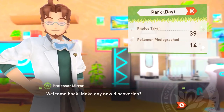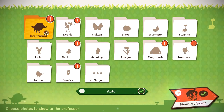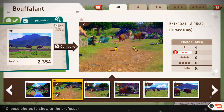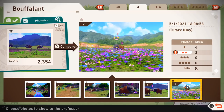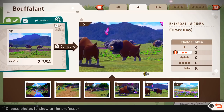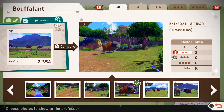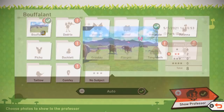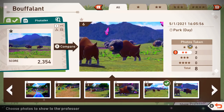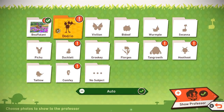Welcome back. Make any new discoveries? We took 39 photos and 14 Pokemon photographs. With the blue plant, I guess I was more of a blue plant photo than anything else. There was a lot to choose from. Wait, hold on — how does it know? Like, that was a two star. So this one's a two star I think, cause you can see it right here. That's what we need to know. We can either choose that one or this one — I sort of like this one.